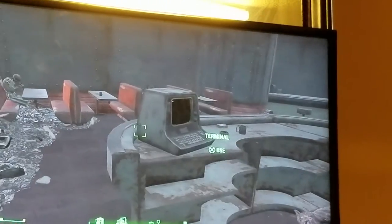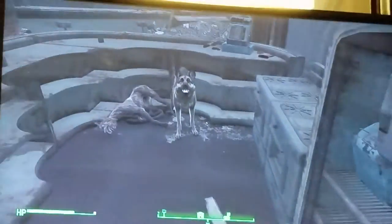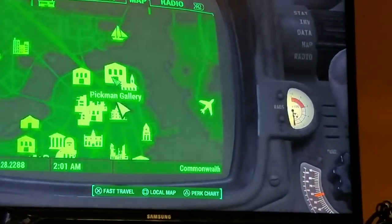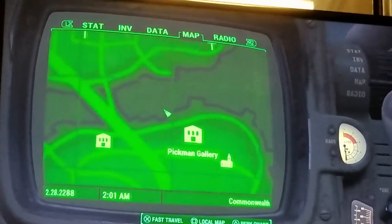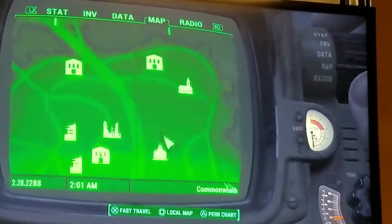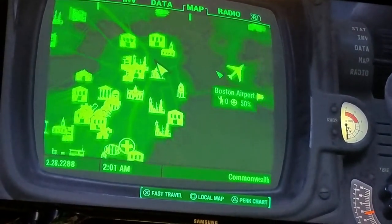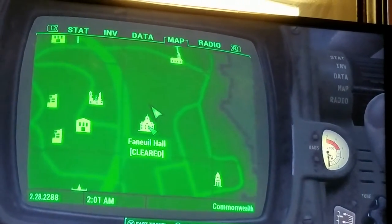You see this lock right here? It's a safe — I already opened it. There's a terminal. If you unlock both of these, then you can do a thing. I'll show you the location. I just randomly found it because my dog, Dogmeat, he went over there barking — he wanted me to see something. Right here, that's where I'm at. If you don't know what it is, just go to Faneuil Hall.